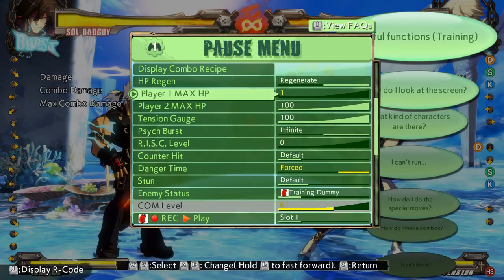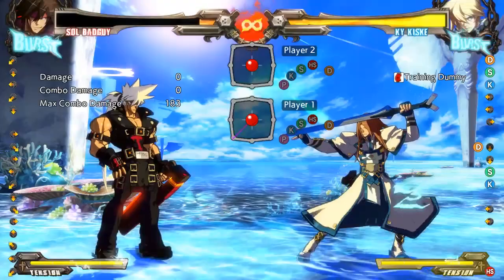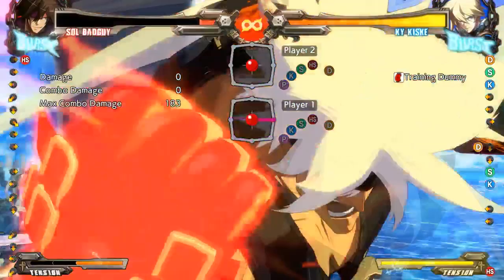If you get your ass whooped, just know that stun can happen — try to mash out as best you can. When your health bar gets low enough, you'll hear the game say 'it's not over yet' and your health bar will start flashing. That means you're in Hellfire. When you're in Hellfire, your super moves do a lot more damage than they normally do.